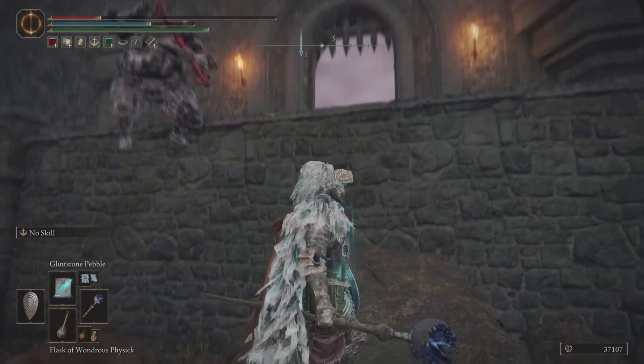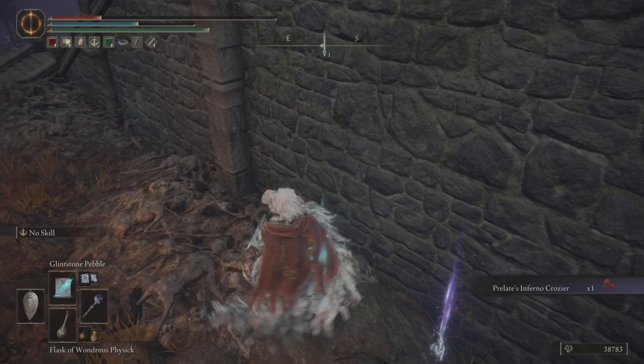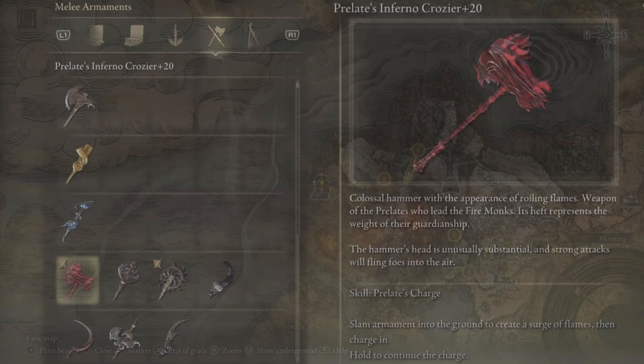I should have known it by the weapon that he was using. Ladies and gentlemen, he dropped it right here at Fort Iliad — the Pyrolate Infernal Crozier. Long name, definitely worth it. Let's have a look at this bad boy.